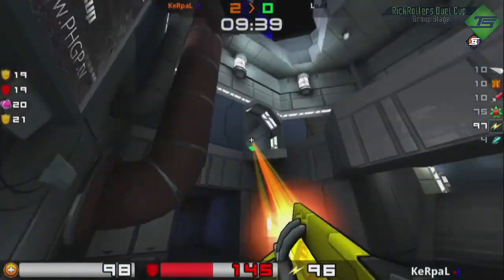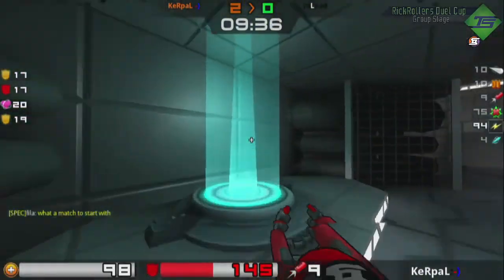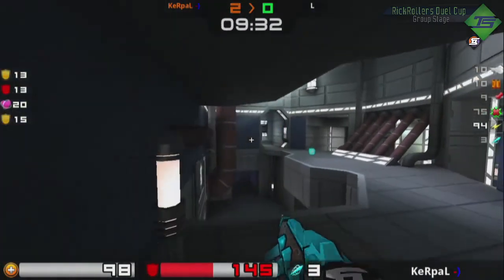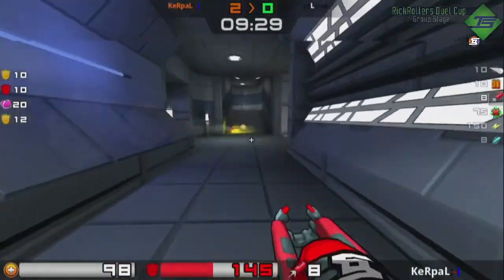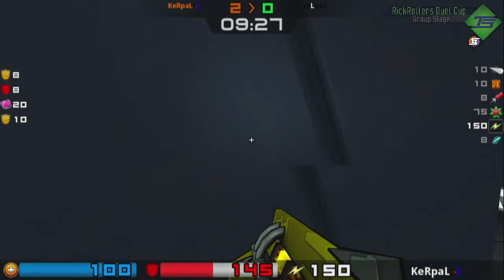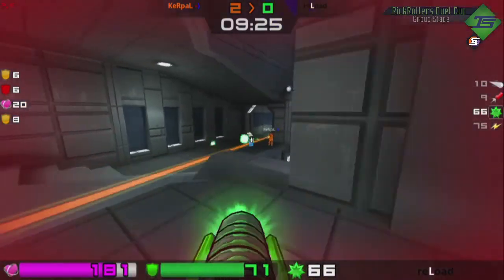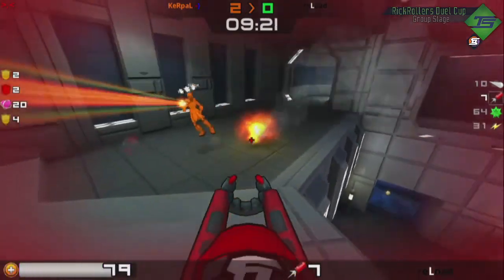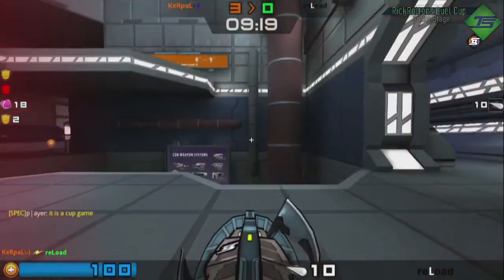Usually going for frags before items come up is a bit of a risky endeavor. Reload's starting off good now, though. He's got a rocket launcher and he picked up the Mega. He's only got a green, but I think he can make it work. Just waiting in for Kerpaul — spots him. He doesn't have a whole lot of long-range options here. He's got mid-range with the LG, but he's going to be trading damage, if that.